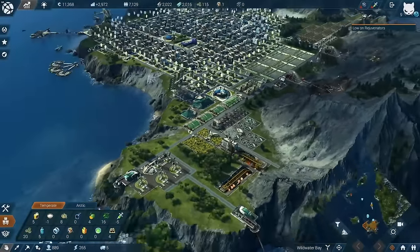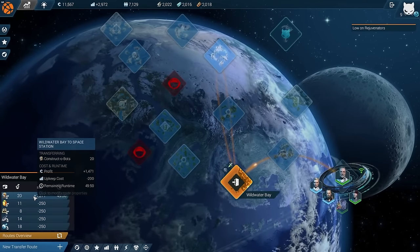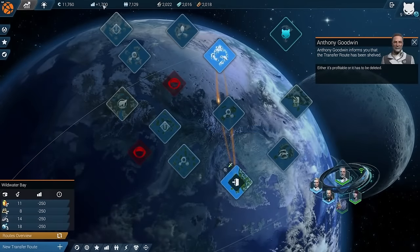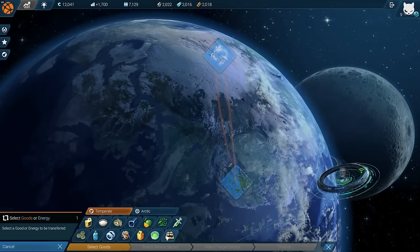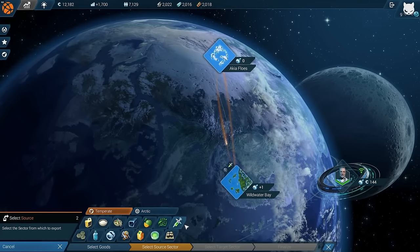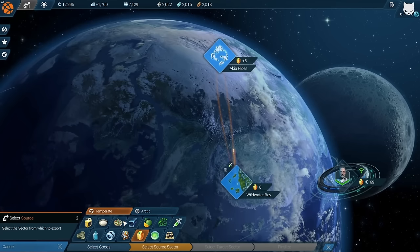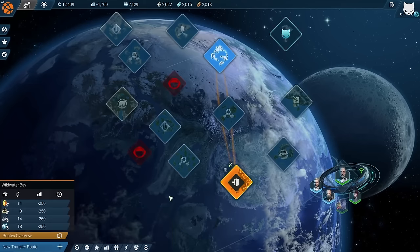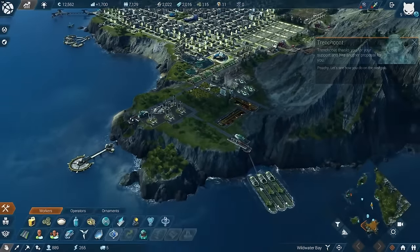Back in Wildwater Bay - what we still need to do is close the straight robot trade route because I need the robots, which will definitely tank my balance. Let's see if we don't have anything else I could use - we have neural implants but we're using most of it. Vitamin drinks - zero organic food, I don't have a lot. I don't have anything to offer at the moment, and I do need the robots coming in now.